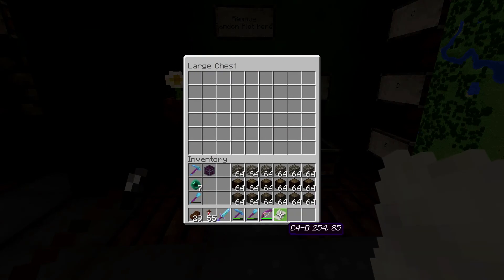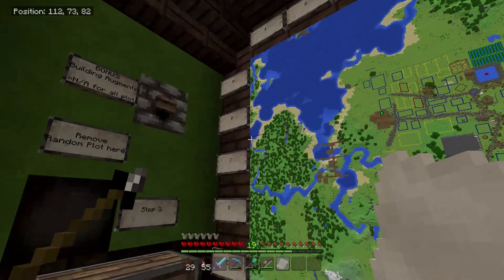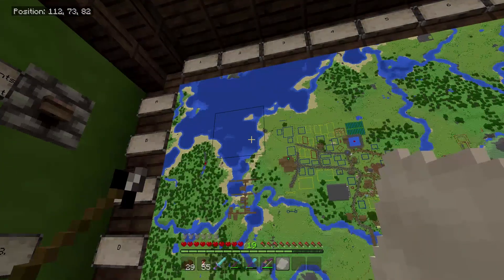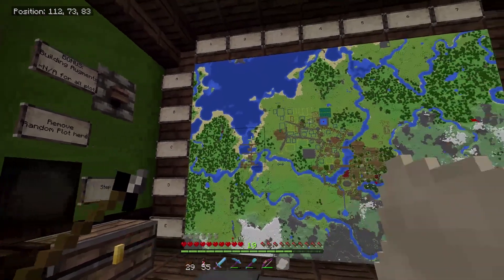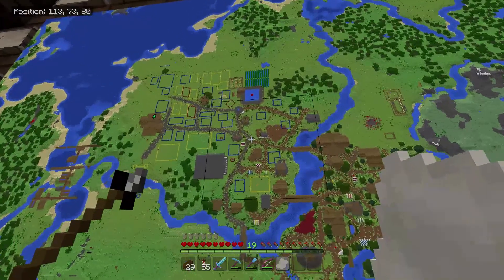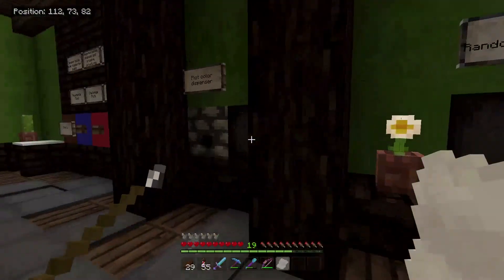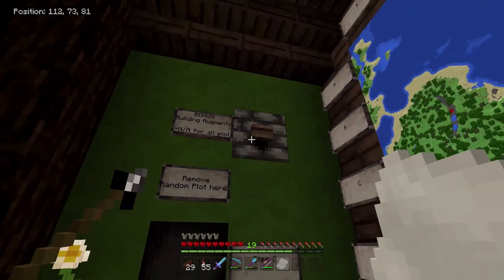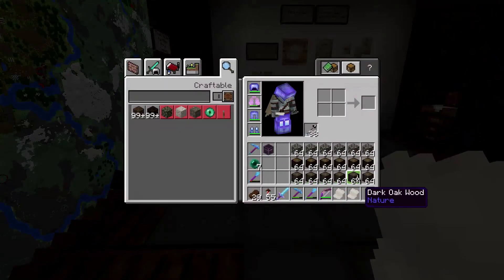So we have C4B, 254.85 — so C4 is the thing, and B is the plot color, so blue. It's going to be in here somewhere, that's pretty much a lot of the blue plots. Do we want an augment? How about we get it and we check it out just to see what it's going to do, what it gives us.